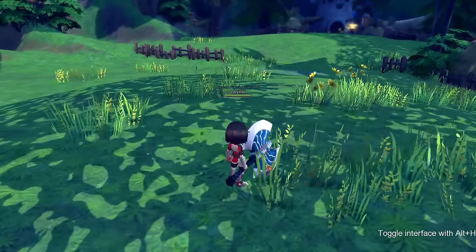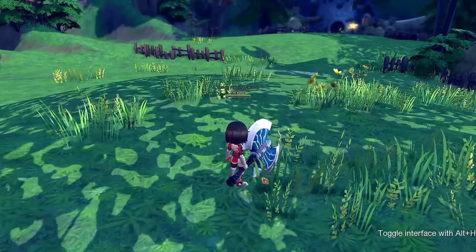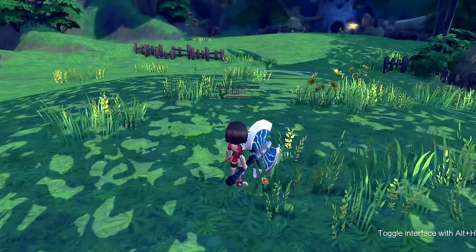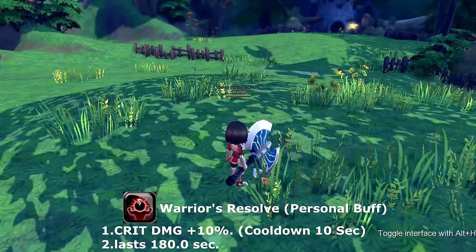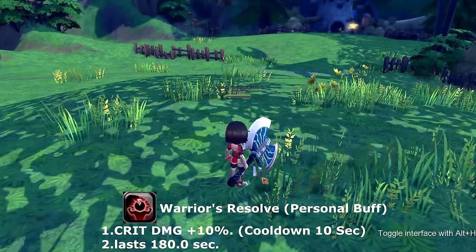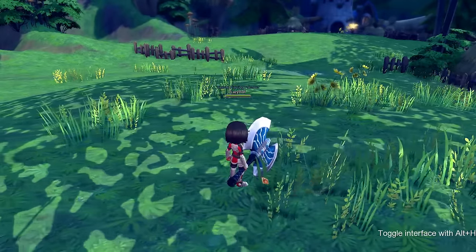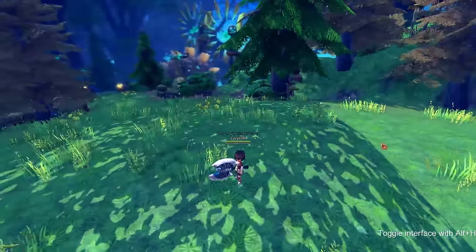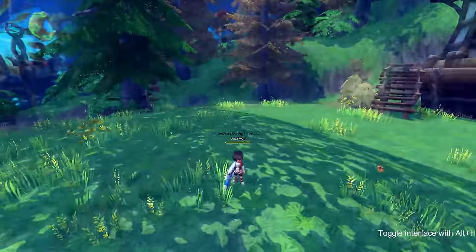Our next skill is a personal buff, meaning it's only for you and not your surrounding allies. This buff is called warrior's resolve and it adds 10% crit damage to you for 180 seconds. This skill is on cooldown for 10 seconds.